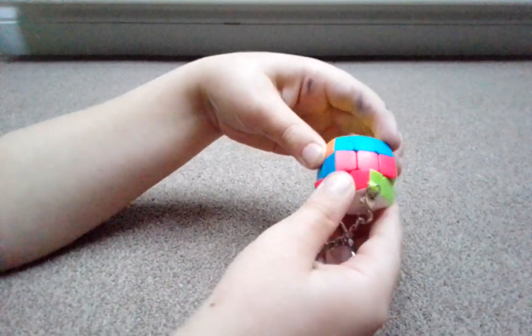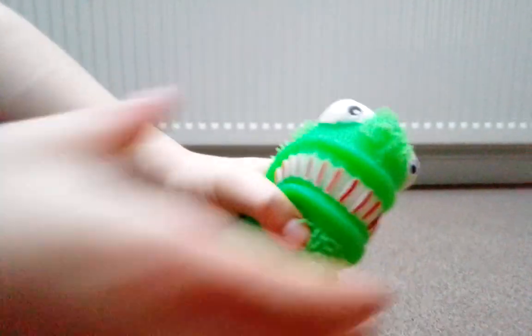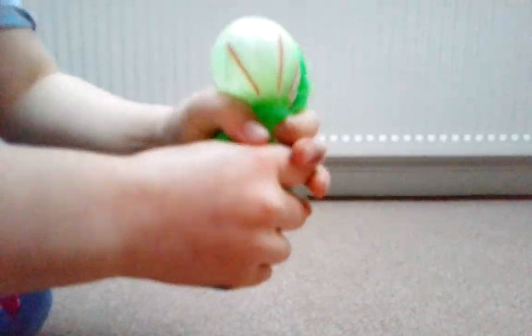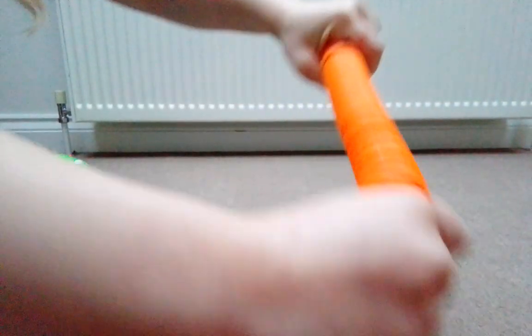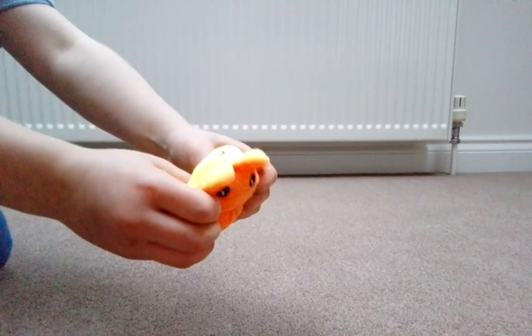And this is fidget number six, the Rubik's key. And this is fidget number seven, this weird wobbly worm snoring thing. And this is fidget number eight. And this is fidget number nine, this octopus changer thing.